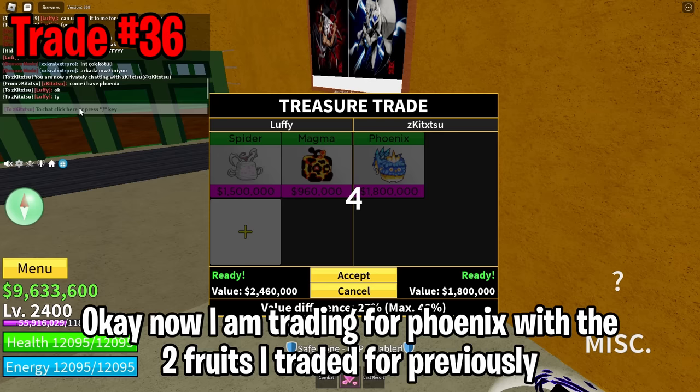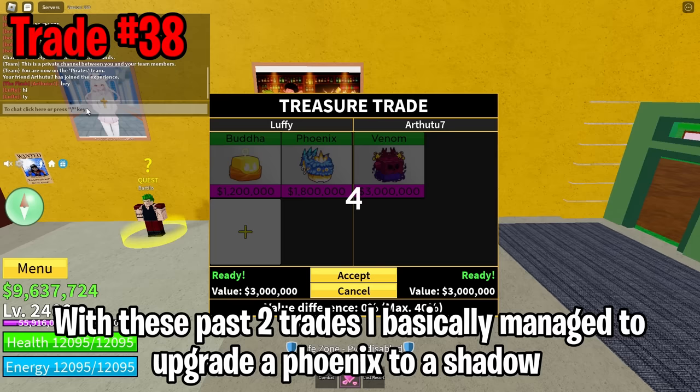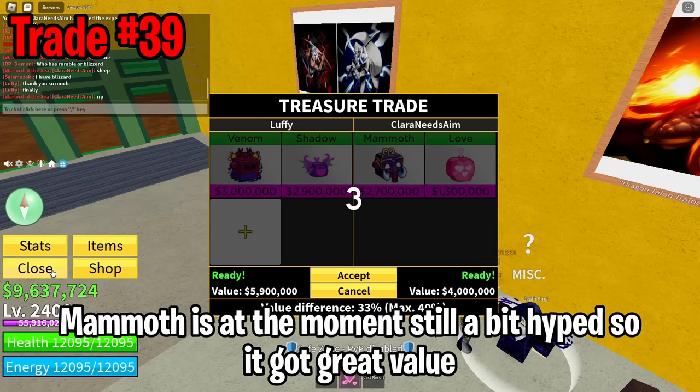Now I'm trading for phoenix with the two fruits I traded for previously. Time for a big trade — venom for buddha shadow is a pretty good trade considering what I traded venom for. I'm flipping for a way cheaper venom again. With these past two trades I basically managed to upgrade a phoenix to a shadow. Here we are trading for mammoth — mammoth is still a bit hyped at the moment so it has great value. Alright, we reached the mammoth fruit finally!